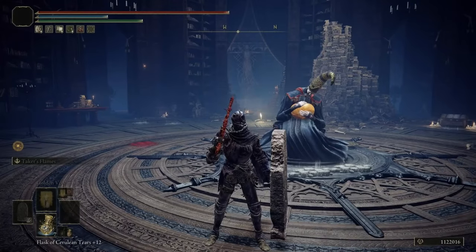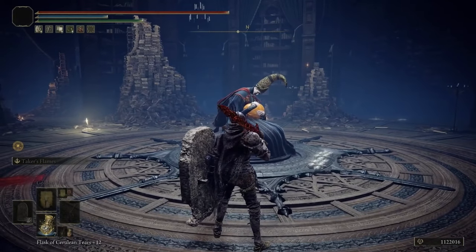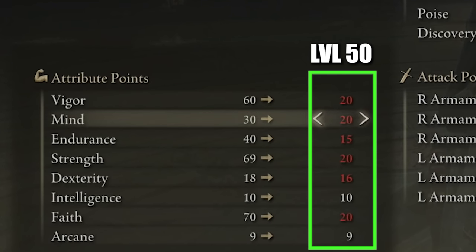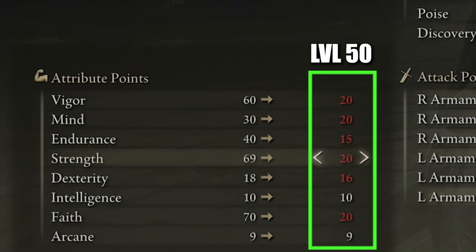In all of my build videos I like to show you what these builds should look like at different level brackets. We took a trip over to Rennala, the Moon Queen, who is one of the main bosses — once you defeat her she lets you respec your attributes. For anyone in the level 50 range, your attributes could look like this: Vigor 20, Mind 20, Endurance 15, Strength 20, Dexterity 16, Intelligence 10, Faith 20, and Arcane 9.